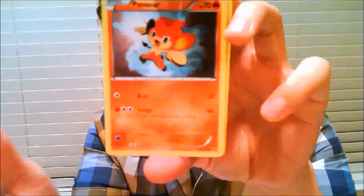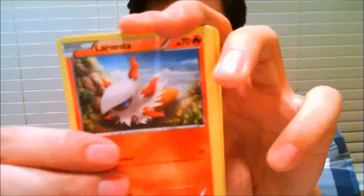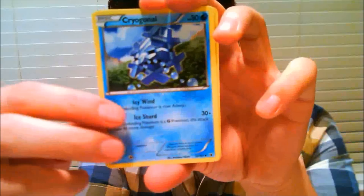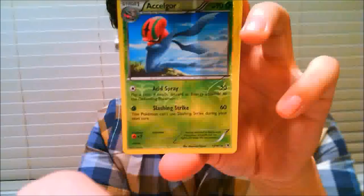On to the last two packs. Hopefully something good — I haven't gotten anything I wanted out of these packs. Card trick. We have Stunfisk. Klink. Ponyta. Larvesta. Minccino. Cryogonal. Super Rod — that's fine. Another Archen. And I believe this is my reverse — a Serperior. I have like eight reverses of these. And my rare is a Zebstrika. I have a whole page of Zestrikas already from every set. It's amazing.